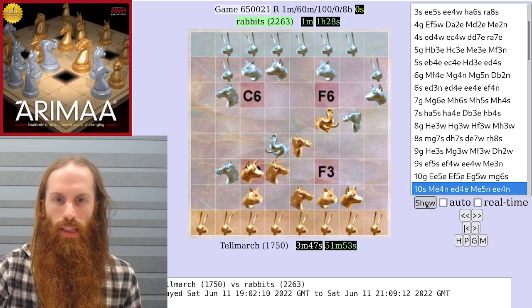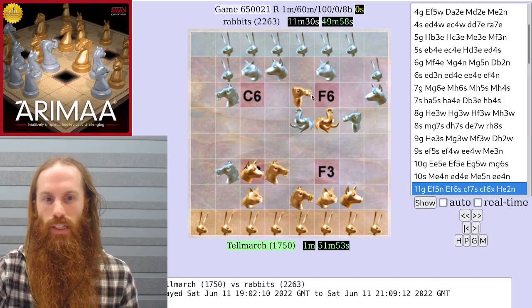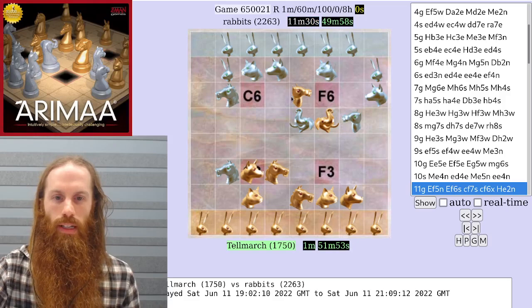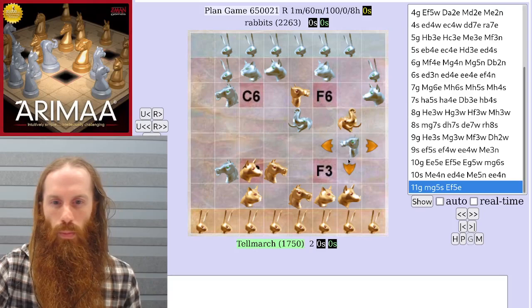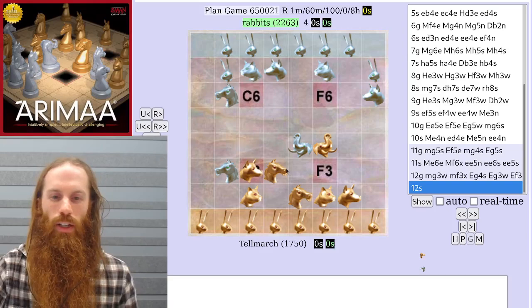Silver ends up playing a somewhat adventurous move, pushing the gold camel up to e6, where it could potentially be captured in either c6 or f6 on the next turn. Notice that silver took a long time to make this move because it's committal, and gold has a number of different options here. For example, the game might lead to a camel trade, where silver takes a camel and then gold takes a camel. That's probably good for gold here.